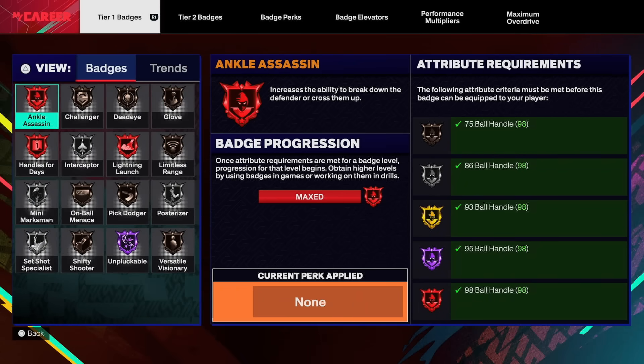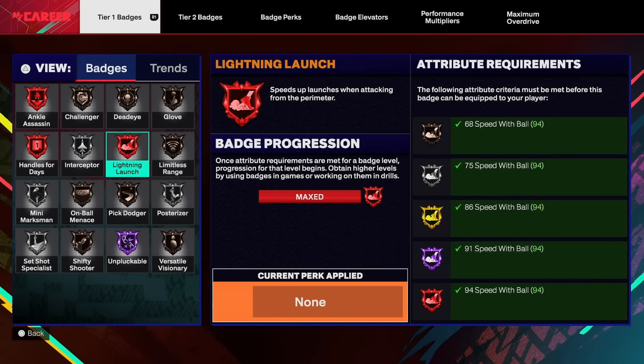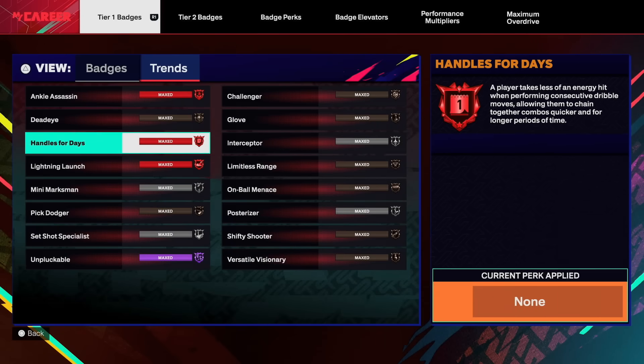It doesn't matter if you can get a hundred more attribute points on a 6'2 guard — people are still going to make bigger guards because bigger guards are just better defensively, they get rebounds, and you're more versatile. If speed with ball is only going to show a difference after your 20th step, no one is going to care. Kyrie Irving dribble style was the best in the game — that's not a debate — but a lot of people were cool with pro because it was still very good, and you're taller at 6'6, 6'8, or 6'9.